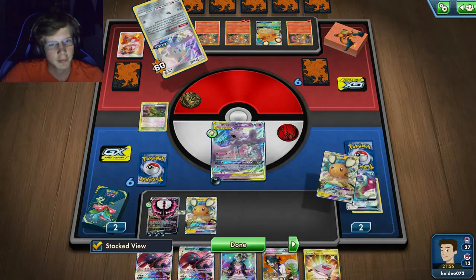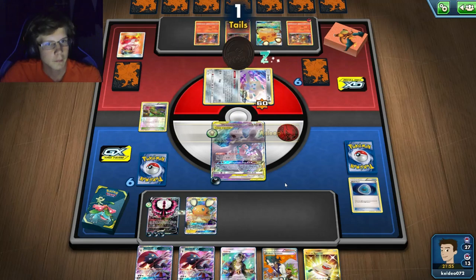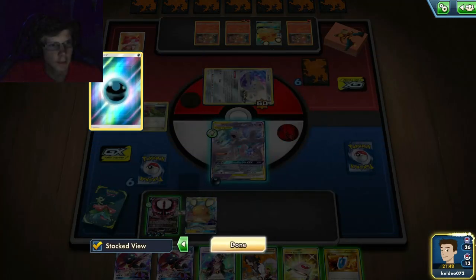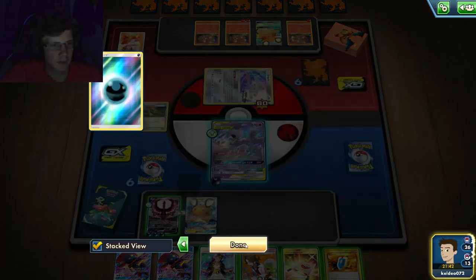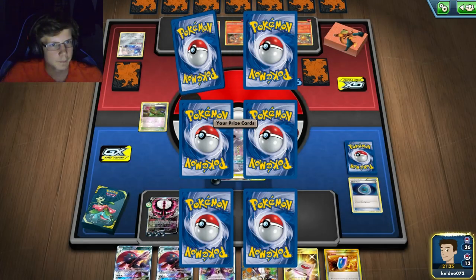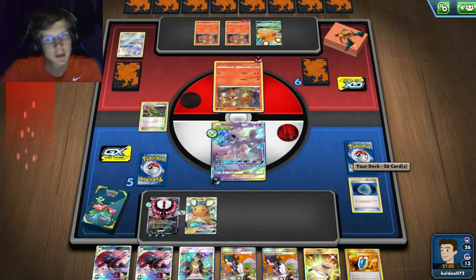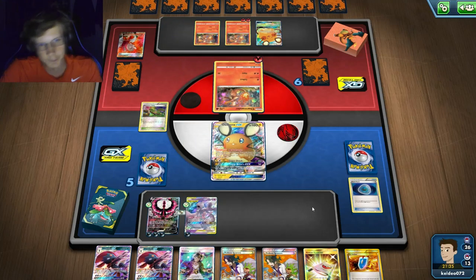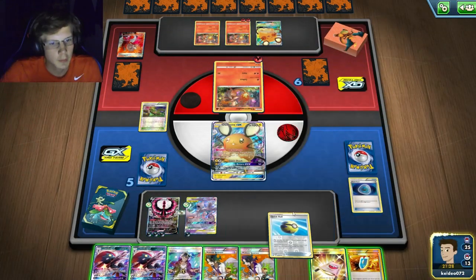An N would be nice, or just a Sneasel so I could get it in the future. There's the Rare Candy — but he didn't even Weld right there. I got a VS Seeker, I don't have an N. I'm still fine, it's not like he can kill me right now. I'll just keep hitting with item lock. I'll just Guzma the Charmeleon out and keep hitting.